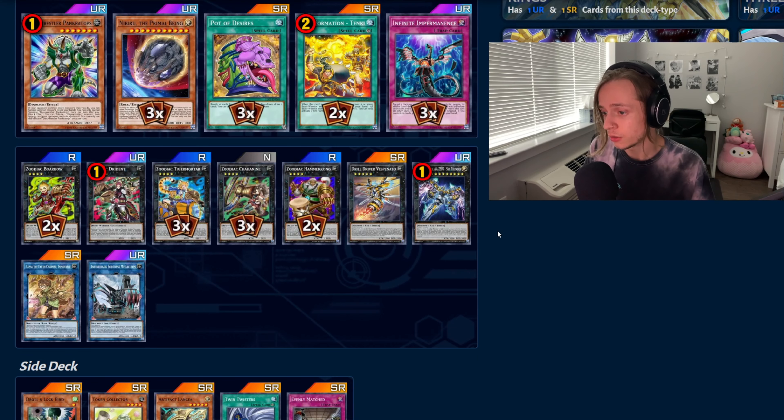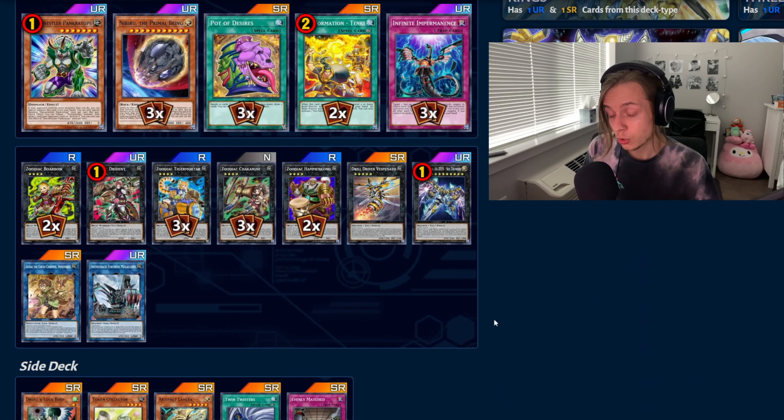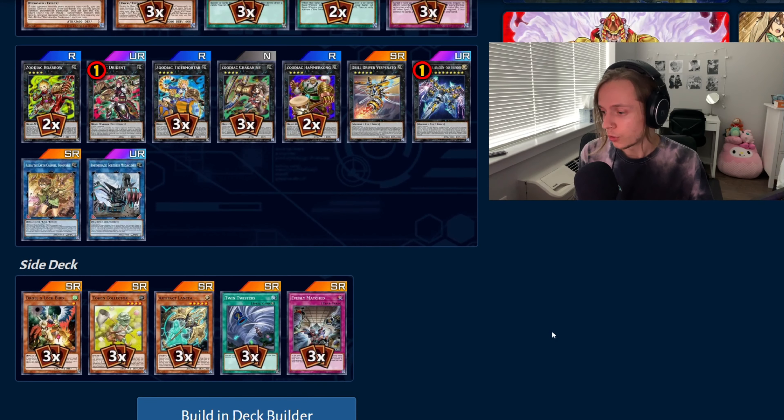Two Barbo, one Drydent, three Tiger Mortar, three Chaconine, two Hammerkong, Vespinado. He is playing the Urch Armor and Inferna Triax, which is something he can make with a normal summon plus one Engrave. It cannot be targeted and is unaffected by monster effects. So it depends on what you're playing against. Since this deck has a side, if he sees his opponent is playing a monster-heavy deck, he might make this. For the side deck, it's nothing special — just situational cards.